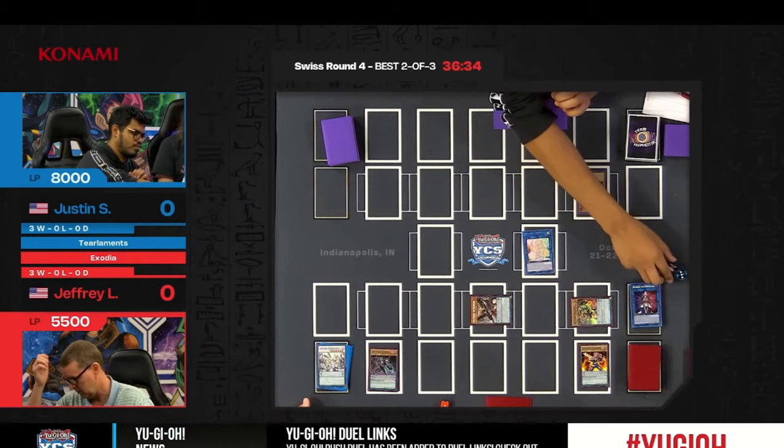Another leg. One more piece. The crowd is chanting 'one more piece' — this is a historical moment here in Indianapolis. It has been an honor to sit in the booth and watch Jeffrey in games one and three. Just for extra insurance — going into Apollousa. We've got the other arm, and all five pieces have been assembled: the legs, the arms, the head. Exodia! Obliterate! Unbelievable! The crowd goes insane!